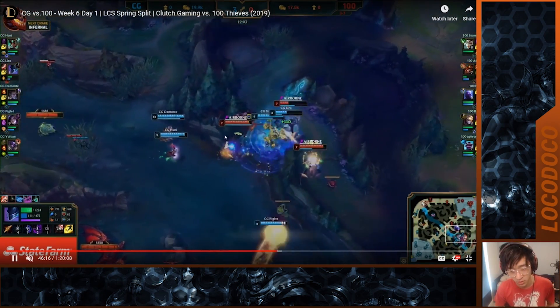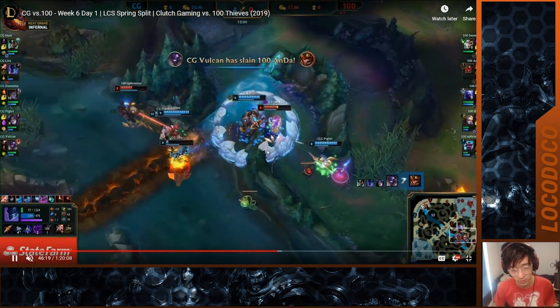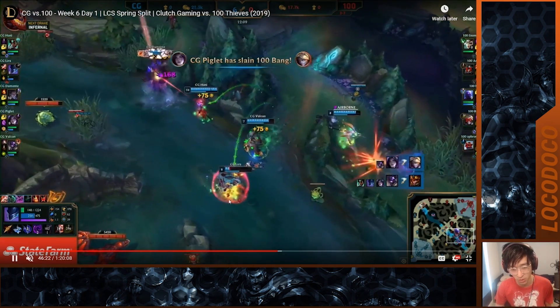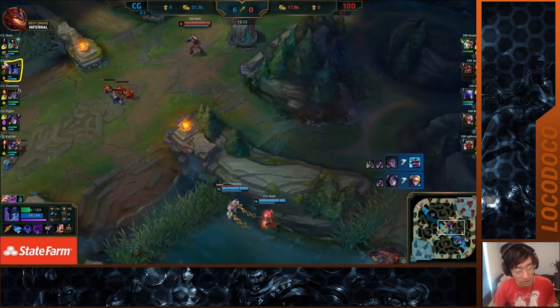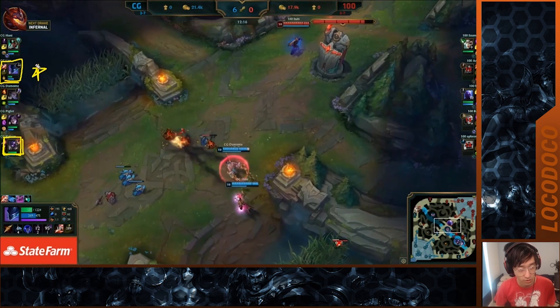Watch what Vulcan does — W-Q flash, hits three people including Bang, gets a three-man knockup. Lira backs out. Bang sees an opening — due to muscle memory he queues on Piglet instead of flashing Q toward Lira. Due to Vulcan and Lira playing that fight incredibly well, they destroyed it: three kills for nothing. Vulcan and Lira were absolute stars in that fight.